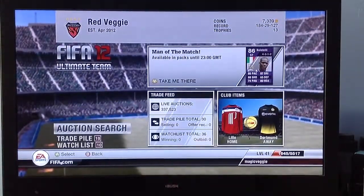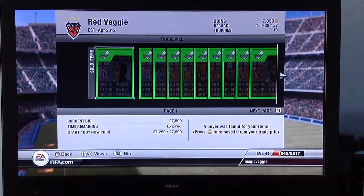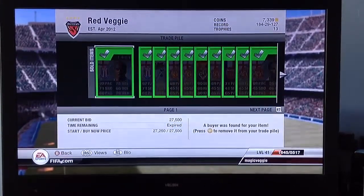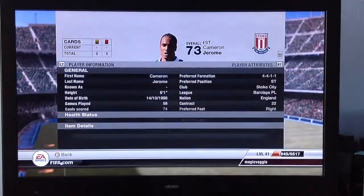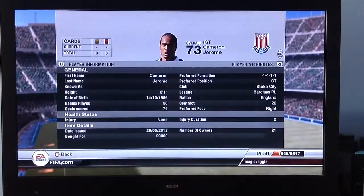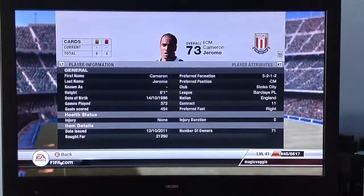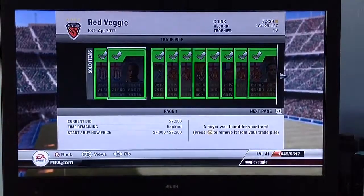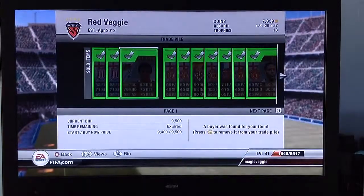We go to the trade pile and everything's sold — 19 things sold. There are going to be three parts of this video, I've been doing quite a bit of trading. I bought this Jerome for I think 23K, so I'm listing for 27. It's been resold for 29, but that was because I bought him in centre forward and the guy sold him in striker. I bought this other Jerome for like 23K centre mid and sold him for 27, but the guy who resold him sold for 21K, so that's bad news for him.